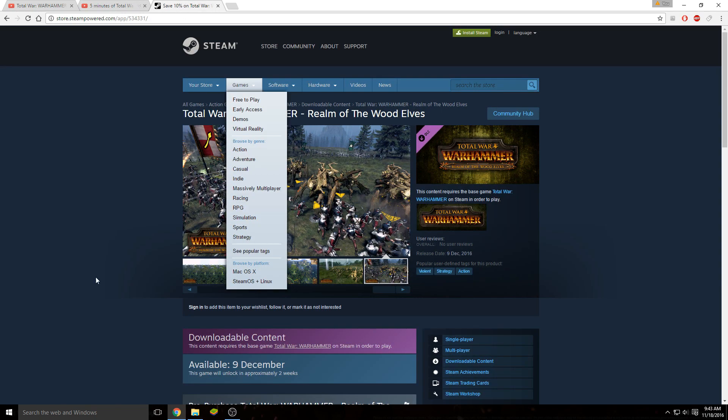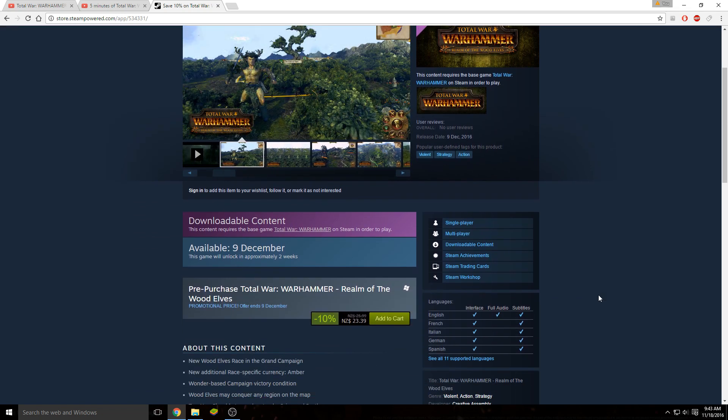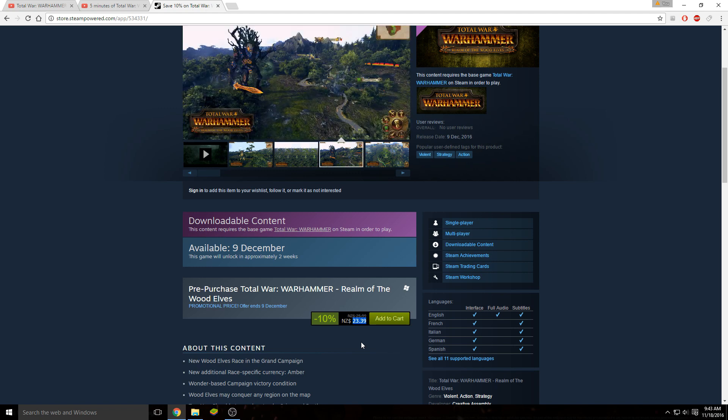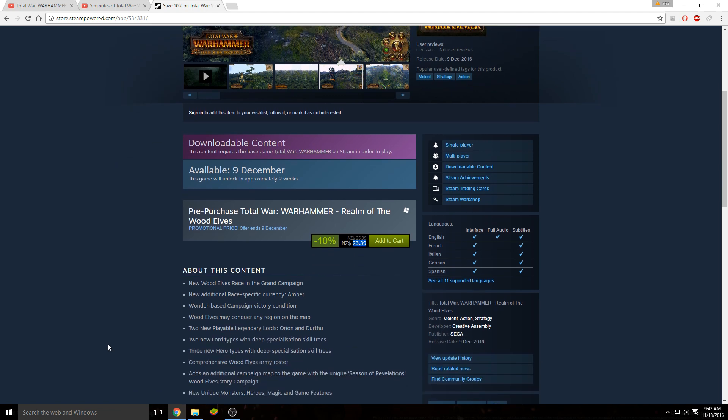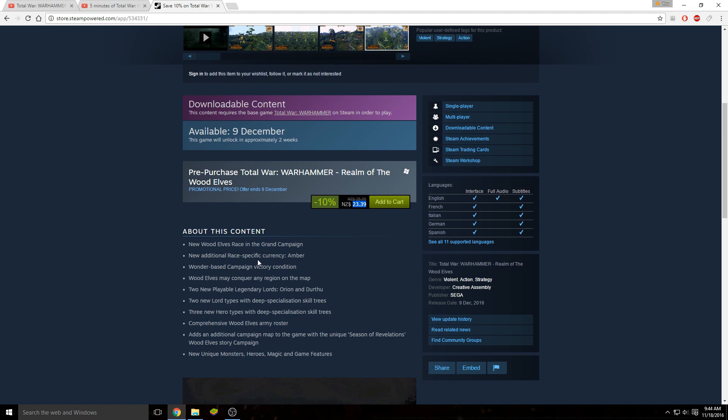Let's have a look at the actual details. Coming out 9th of December for me, of course 8th of December in the UK. That price, guys - $23.39, or $25.99 for me normally. Jesus, it's expensive. New Wood Elf race in the Grand Campaign, of course. New additional race-specific currency - Amber - which he talked about.